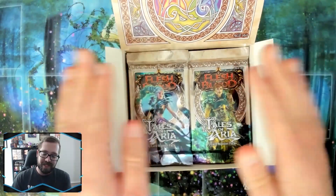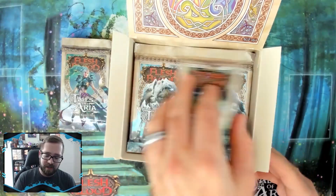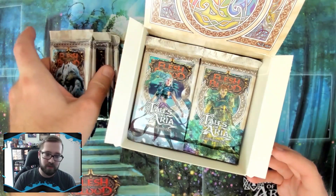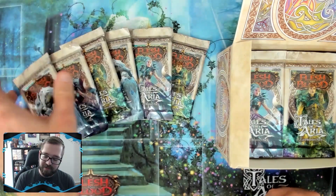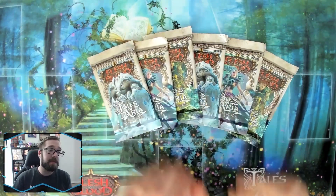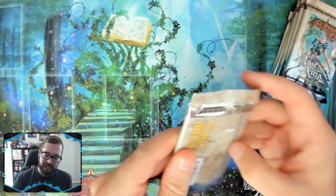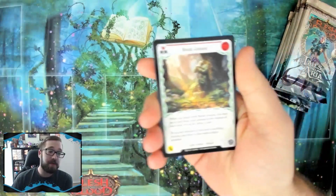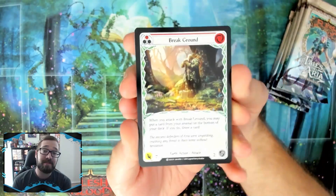If you don't know how sealed works, go check my channel at youtube.com/DMArmada — I made an entire deep dive video into the sealed format for Flesh and Blood. But here's the quick and dirty: you're going to get six packs, they'll be passed to you, and after opening everyone will have time to sort and build a sealed deck. The sealed deck is a minimum of 30 cards, and you can only use equipment that you pull, which is important in this set because equipment isn't as readily available — you may find a piece of equipment or an amulet instead.